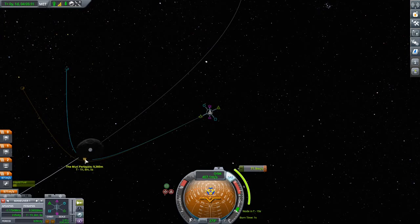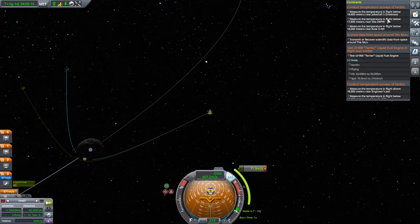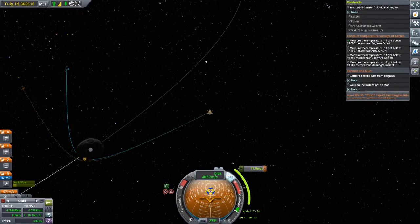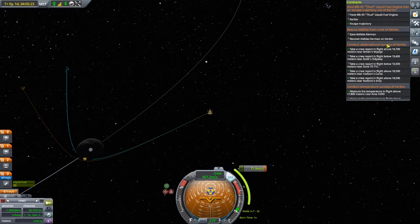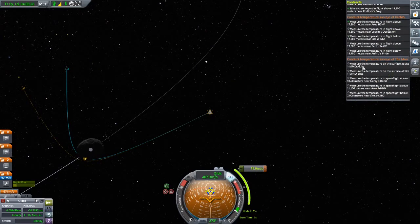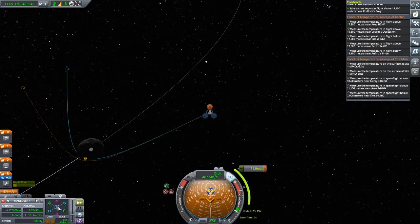The moon is at 9,000. Since the moon has no atmosphere we can get as low as we want and we'll be able to take those measurements. Let's check: 9,000 and 7,200 — we'll be able to make this. We just passed the maneuver point, so let's move it the other way and give us one minute to plan.